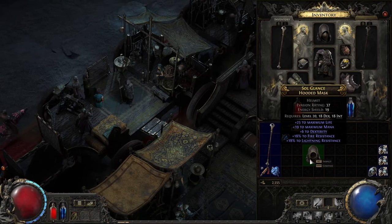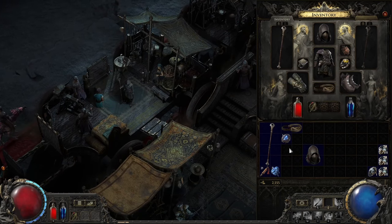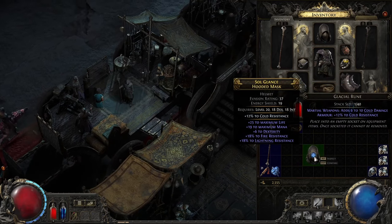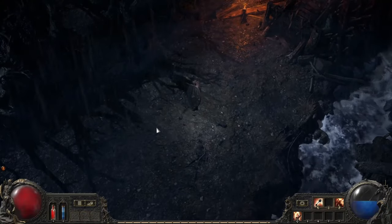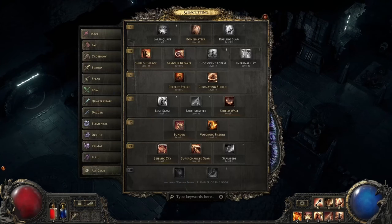Some items you find will have sockets, which allow you to further customize your gear with etymite runes — think of them as mini mods that add extra power to your item. These runes come in various types, each granting a specific bonus. For example, a Glacial Rune might add cold resistance to your gear. Simply insert the rune into the socket to gain its benefit.